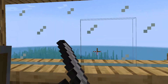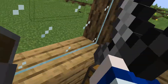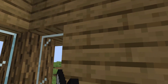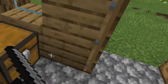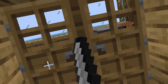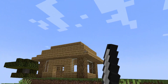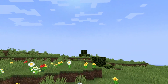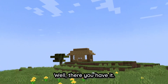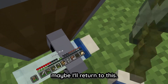Pretty basic house, but we've got a nice view of the sea. We've got some windows, a nice view of the plains, and we've got some of the basics. I'll probably move the stuff from our little basement over here. Maybe we'll make another floor or something, but it's just a small little house to get started and it looks pretty nice. Well, there you have it — I think this will be it for now. Maybe I'll return to this.